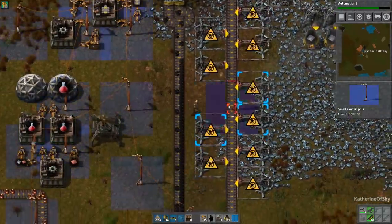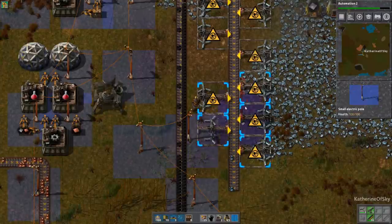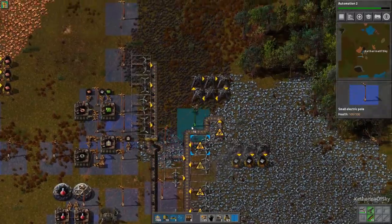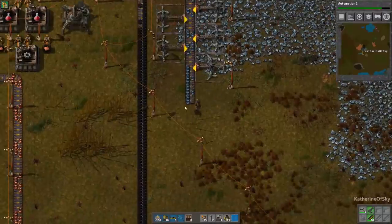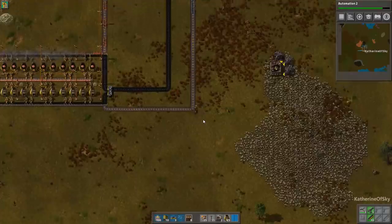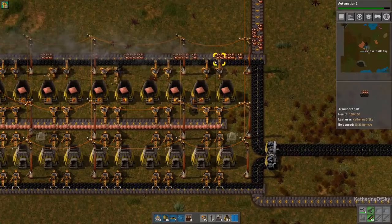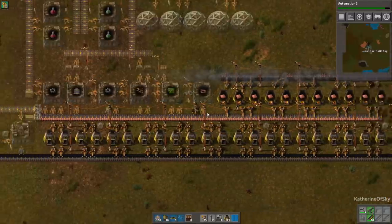The iron ore is going to go on that belt and we are going to get our smelting working. As you can see, these furnaces have been smelting the copper - they're already starting to fill up, and because there's no space on the belts, they're stalling unfortunately. Let's check how automation research is doing - we definitely need automation 2. It's just slow. How much is in these chests? 26 plates in one, 61 in another.